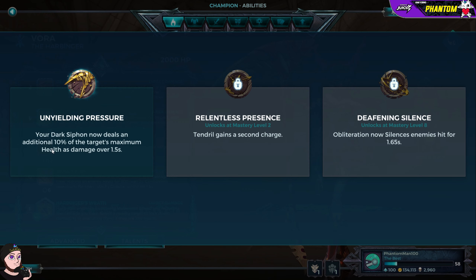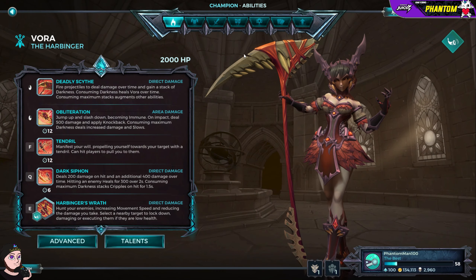Her talents: Unyielding Pressure — your Dark Siphon now deals an additional 10% of the target's maximum health as damage over 1.5 seconds. Really, really strong. We've also got Relentless Presence and Definite Silence — Obliteration now silences enemies hit for 1.65 seconds. Silence is really powerful; it means they can't use any skills or abilities, and I think it's one of the best CC abilities in this game. Unyielding Pressure is probably the one I'd go for the most.